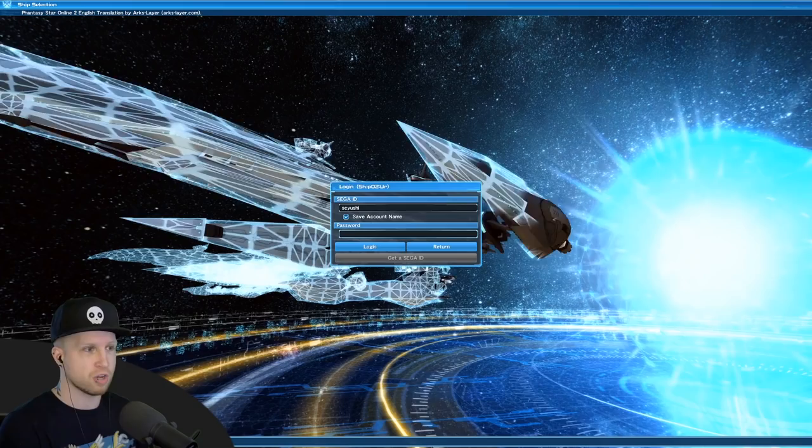When you're creating an account, go to Ship 2 — that's pretty much where all the English players are.